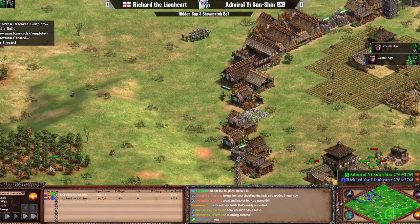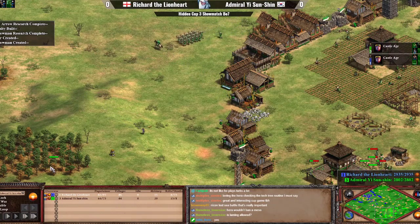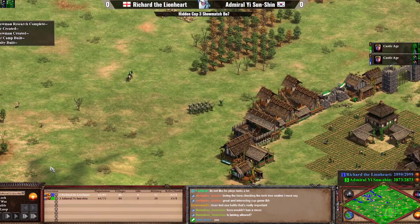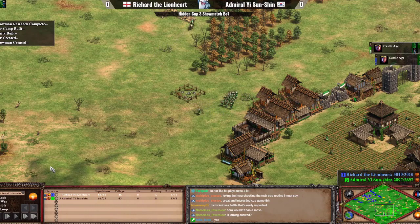Eco numbers are still benefiting Richard a tiny bit, but I'm still fairly certain that we might not have wheelbarrow for Richard. It just feels so weird that he's having that big villager lead this early in the game. There is a high chance that he doesn't have wheelbarrow.